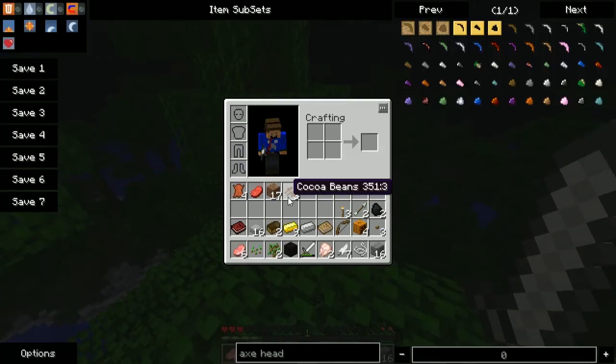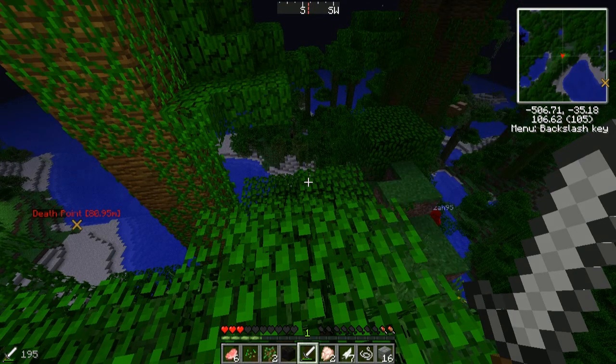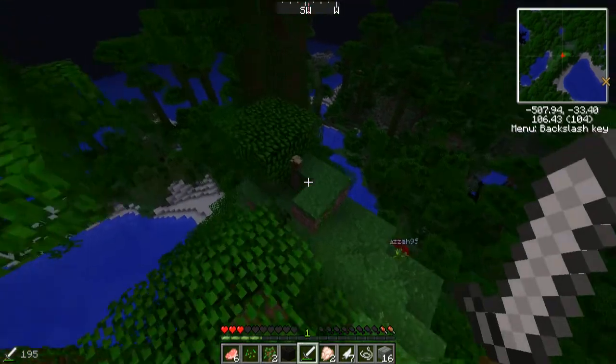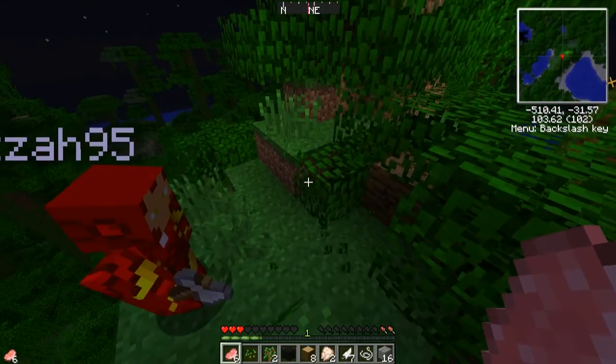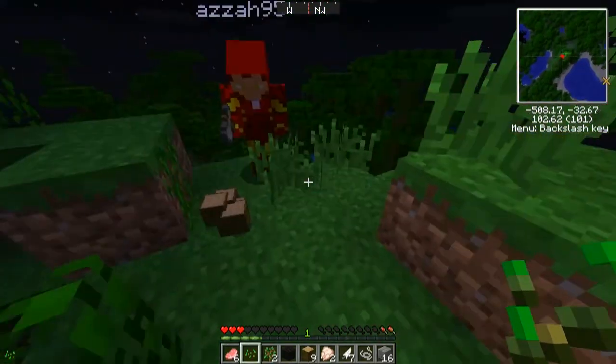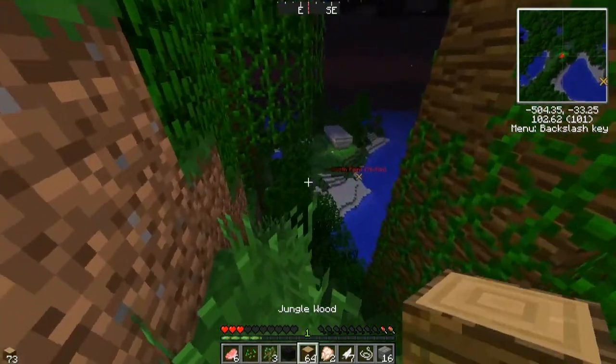I think we might have to make a platform. How much wood have we got? A lot. Give us some of that wood. I'll just grab that stack there. Do you want some more? Yeah, because I only got 8 from that stack. There you go. It's an actual stack.